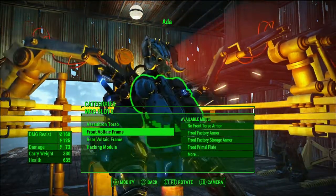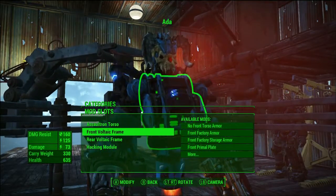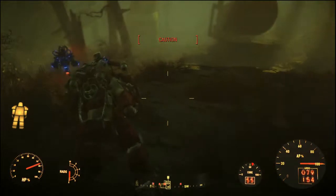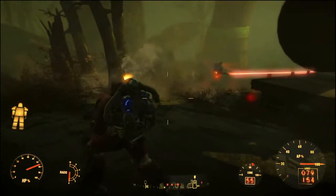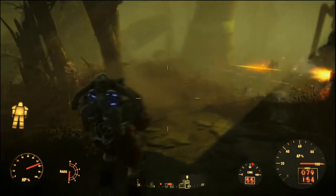I'm running the Voltic frame, which boosts energy damage. I have that on the front panel, the rear panel, and on the arm armor. It also gives a lot of protection and you only need rank 2 armor, which you should already have, so good stuff.